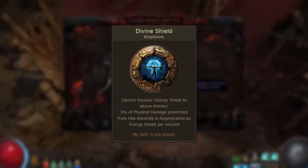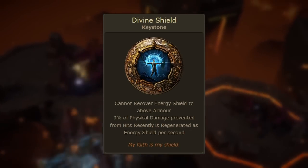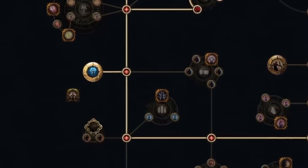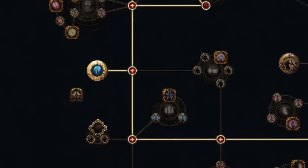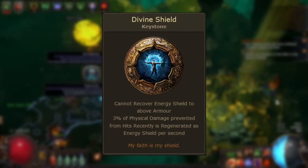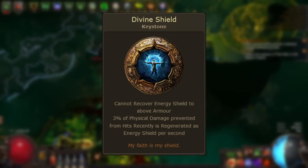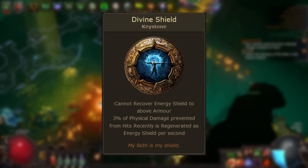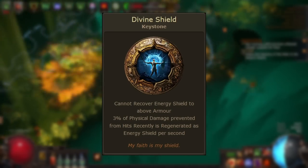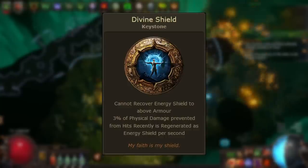Divine Shield is a core passive tree keystone which was added in patch 3.16, and it's located on the far left of the passive tree near the Templar start location. Allocating Divine Shield on the passive tree is currently the only way to obtain this keystone. Divine Shield has two modifiers: 'Cannot recover energy shield to above armor,' and 'Three percent of physical damage prevented from hits recently is regenerated as energy shield per second.' This is a keystone which grants energy shield regeneration based on prevented physical damage, and is only specific to hits.